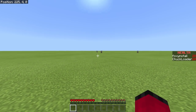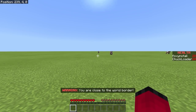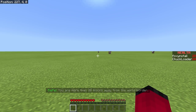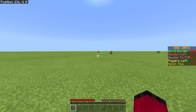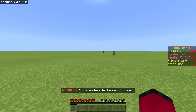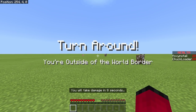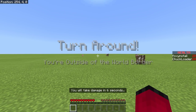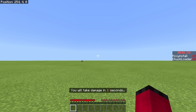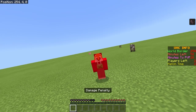I have set the world border to 250 blocks. As I walk in this direction you'll see a warning: 'You're close to the world border.' If I get within 20 blocks of it, it gives me a warning. When I come away from that it tells me I'm safe. So if I go close again, I get a warning; if I come back, it says I'm safe. However, because this is Bedrock Edition, there is no visible world border. When you get to the world border it will tell you to turn around and say you're outside of it, then give you a countdown before you start taking damage. Once that countdown reaches zero, you will start taking wither damage — so you really need to get back into the safe zone.